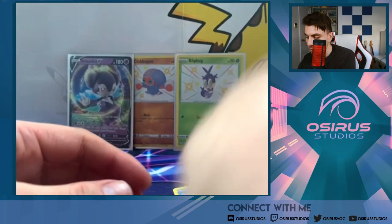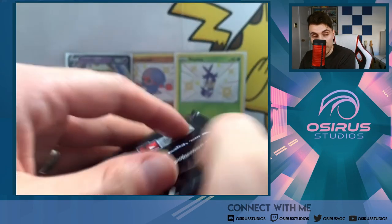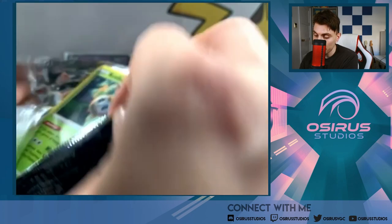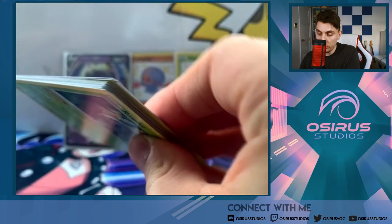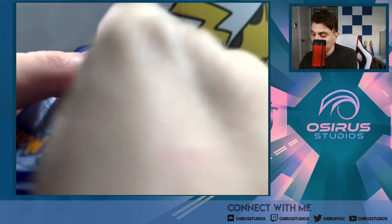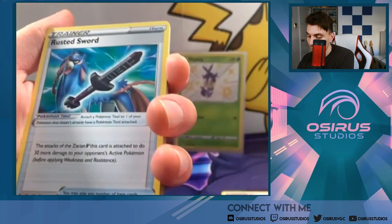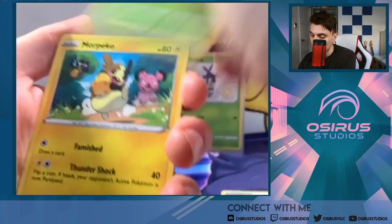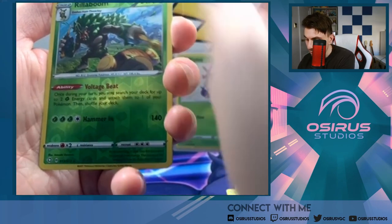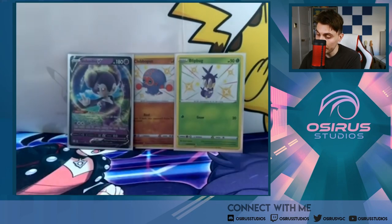We've got one pack left of the Cramorant tin. Looking at these pulls overall, they're not amazing — we're not getting anything spectacular yet. Can we get some last pack magic? This is another Dragapult pack. Darkness Energy, Fire Energy, Rusted Sword, Flotsel, Dartrix, Rowlet, Morpeko, Nickit, Eevee, Reverse Holo Rillaboom — very nice card — and a Decidueye Holo. Really nothing big in that first tin.